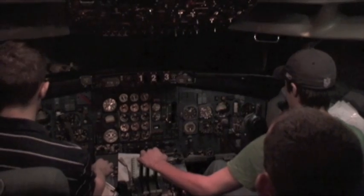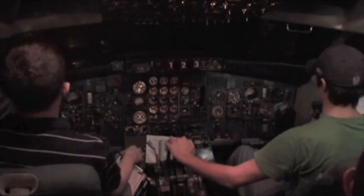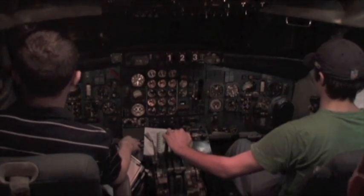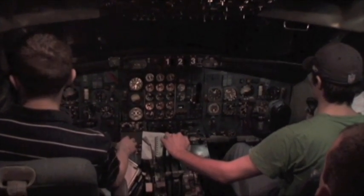Continue right turn heading 360. On that heading you are cleared the ILS 4-right approach at Kennedy. Contact tower at EV inbound. Right turn 360, cleared for ILS 4-right, contact tower, EV inbound.